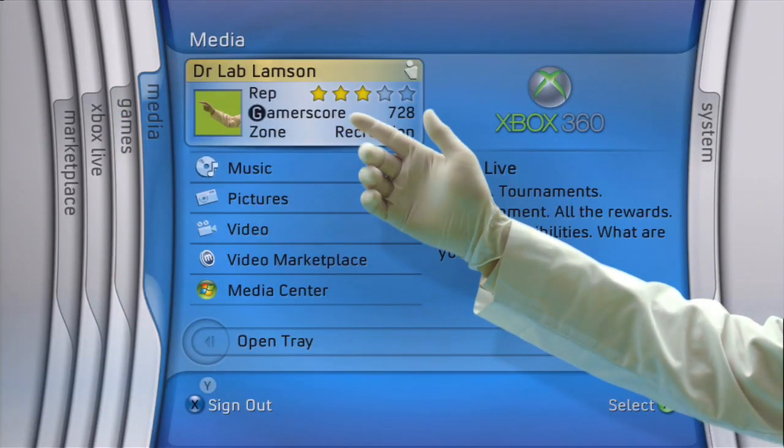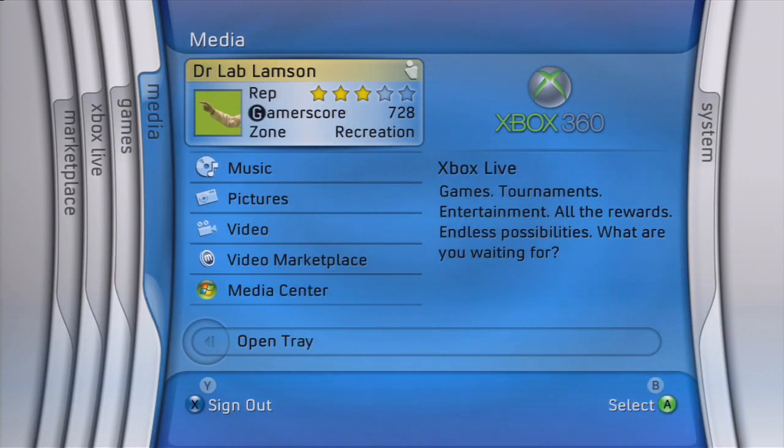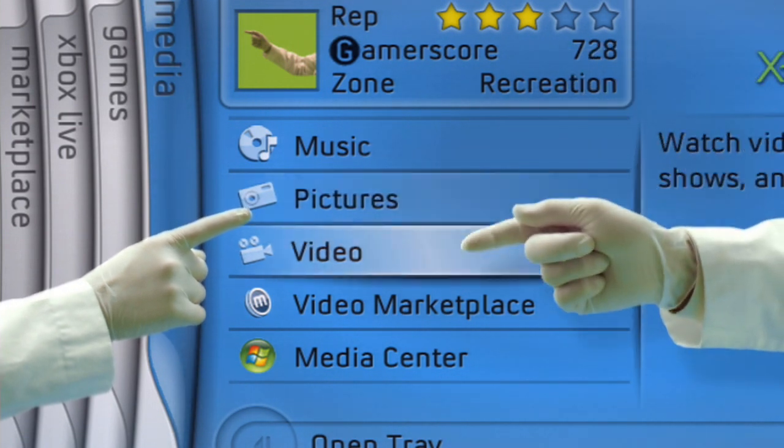Next, let's inspect the Media blade. Here you can store your pictures, videos and music.